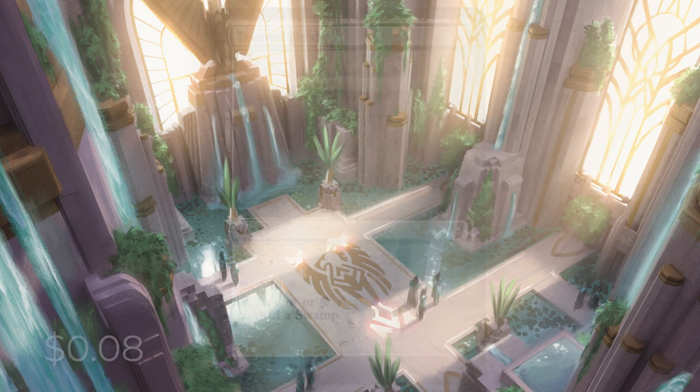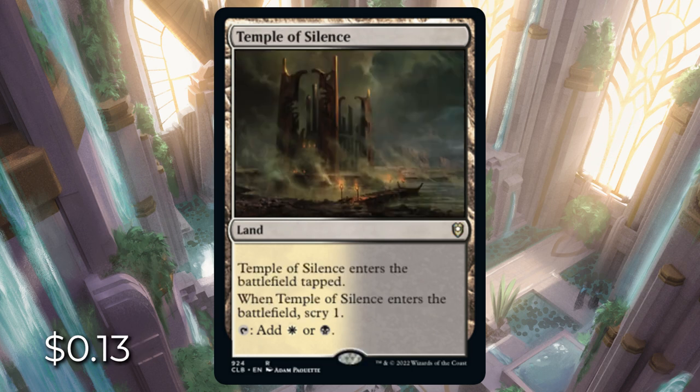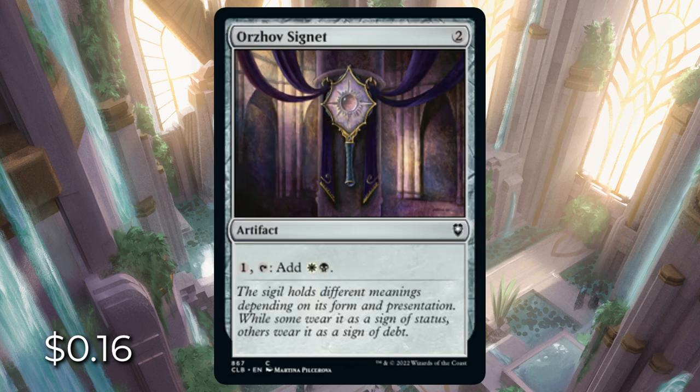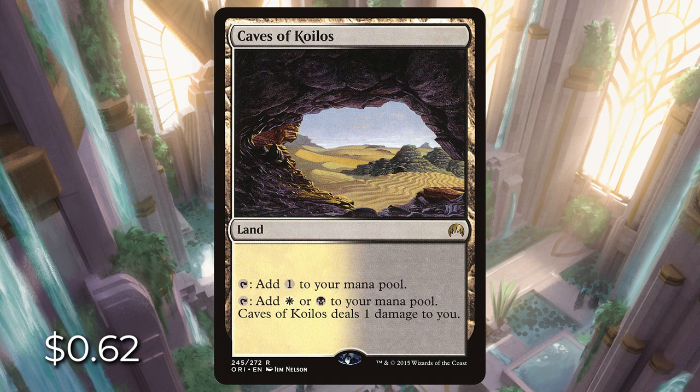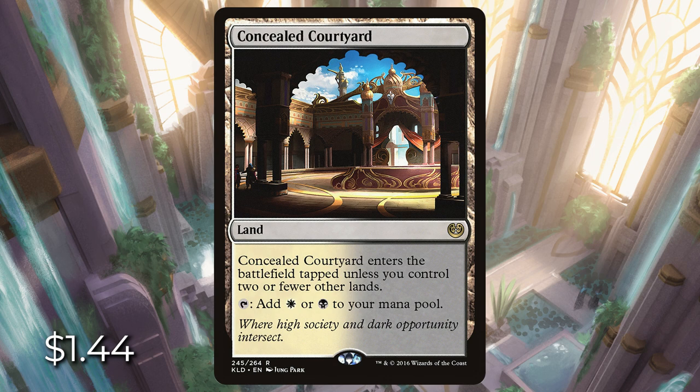Next is Orzhov — white and black. We have Tainted Field for just eight cents: tap for colorless, or white or black if we control a swamp. Temple of Silence enters tapped and lets us scry one. There's Orzhov Signet for 16 cents — pay one, tap, get a white and black. Caves of Koilos can tap for colorless or white or black, but it deals us one damage. This is more reliable than Tainted Field since it doesn't require a swamp. Talisman of Hierarchy is the same concept on an artifact. Concealed Courtyard is over a dollar, but I'm including it because it enters untapped if we control two or fewer lands — essentially a dual land on turn one or two.